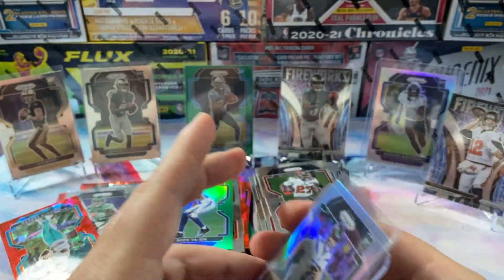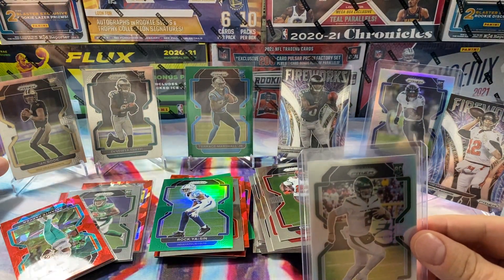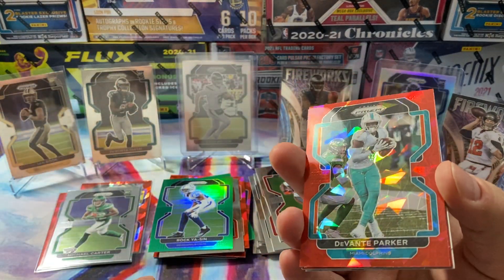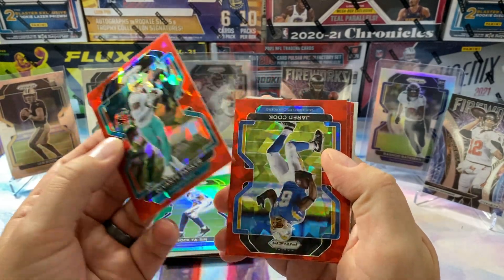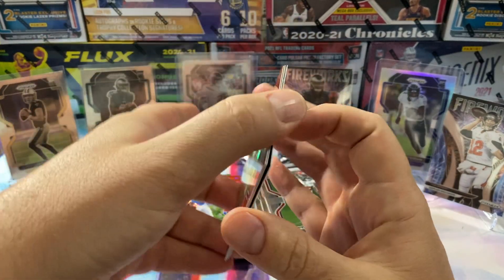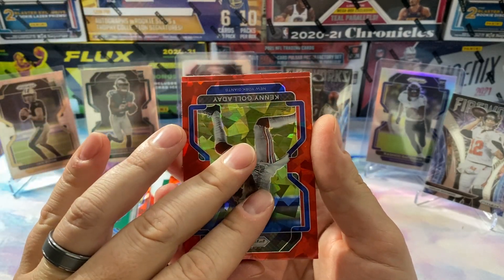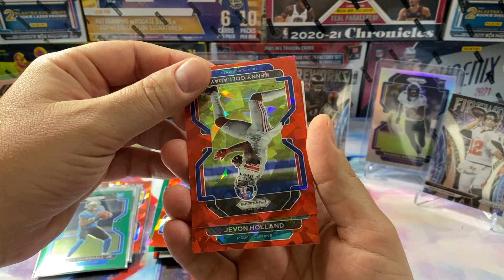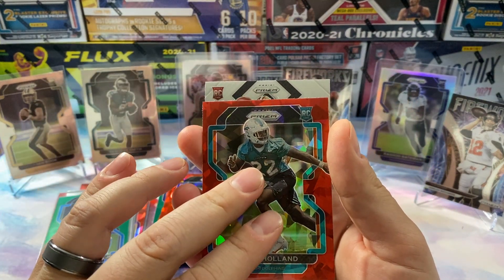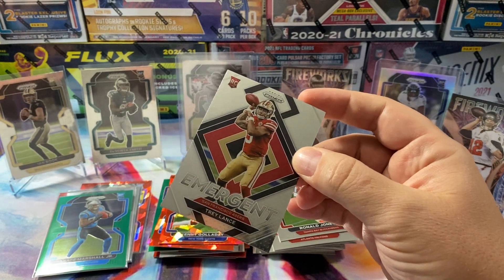It only takes one card guys, we all know that. That's pretty good on the silver — so I got two variations so far. We still have a red cracked ice rookie to go. Jared Cook. Dolphins — we could go Waddle here, close it out with Waddle, I would not complain. No — Javon Holland. We've got a rookie back here — oh nice, Trey Lance! Let's go! Man this last hanger was a banger for sure.